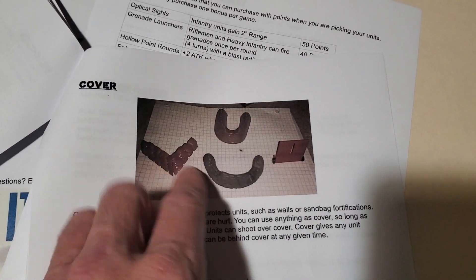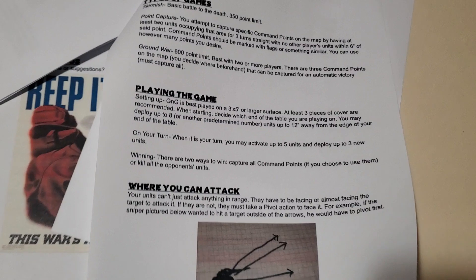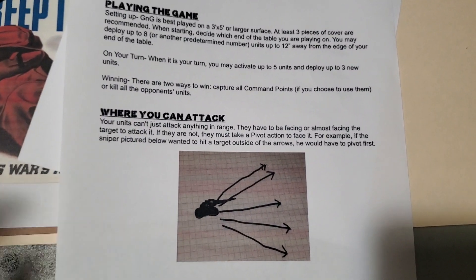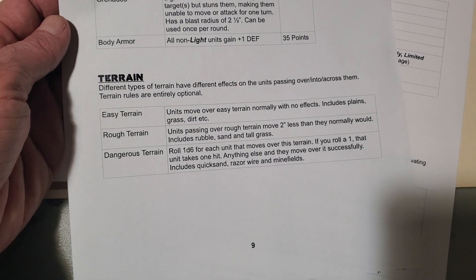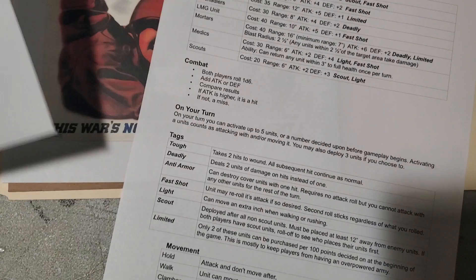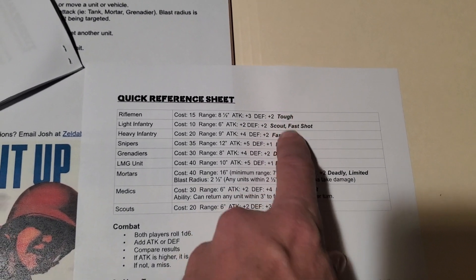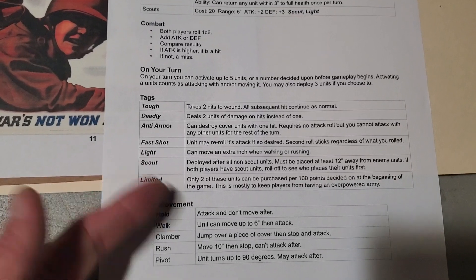Then it goes over the cover items you used to get with old plastic army sets. Moving your units, building your armies — this is getting towards the end of the rules. Types of games: skirmish, point capture, ground war where you can attack. It's basically a facing sort of thing — hex facing without a hex board. There are a couple of pages for unit upgrades, terrain — easy, rough, and dangerous, very basic and simple — and a quick reference chart with different units' ranges, keywords, special abilities, attack numbers, and defense numbers.